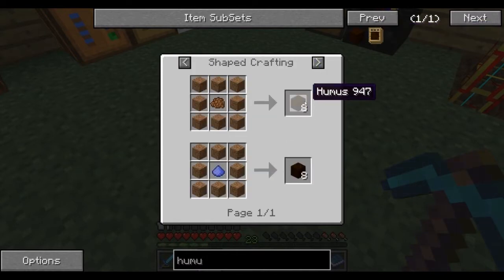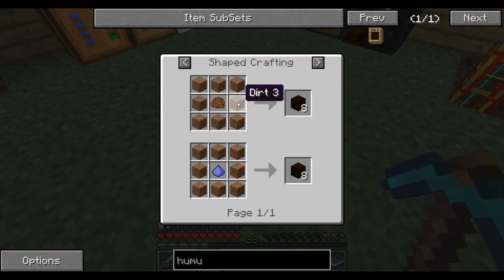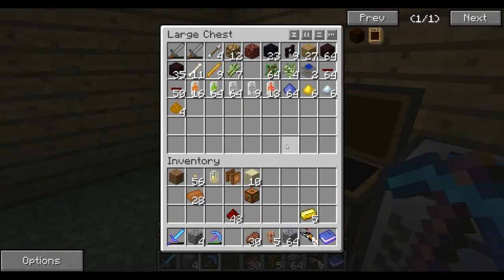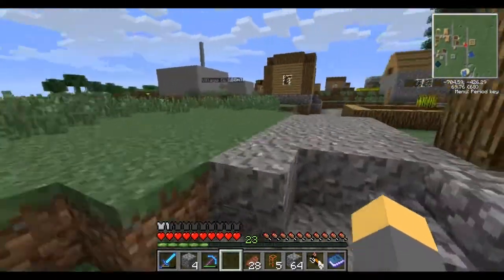I think there should be a White Monday where everything's more expensive - opposed to Black Friday. That was pretty good. What are we going to do? I think I'm going to make compost, because basically four wheat makes four compost along with dirt. One compost along with dirt makes eight hummus. I'm just going to use compost because fertilizer is a little harder to get.